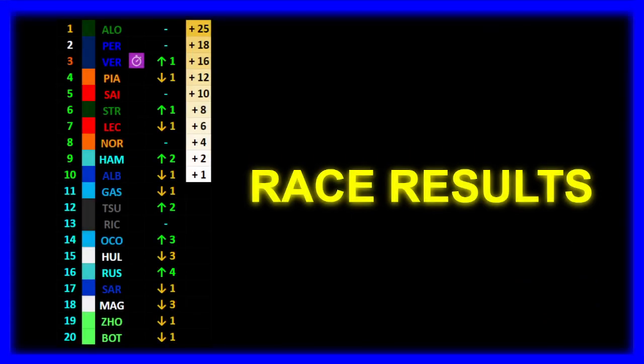As we see the race results: Fernando Alonso wins the Spanish Grand Prix! That sentence brings a lot of joy to a lot of fans. Checo Perez is actually ahead of Max Verstappen in P2, with Max in P3 taking the fastest lap. P4 for Oscar Piastri — still a very good result. P5 for Sainz, P6 for Stroll — getting some points compared to Alonso's victory. P7 for Charles Leclerc, P8 for Lando Norris, P9 for Lewis Hamilton managing to get into the points, and P10 for Albon staying in the points with Williams — very good.